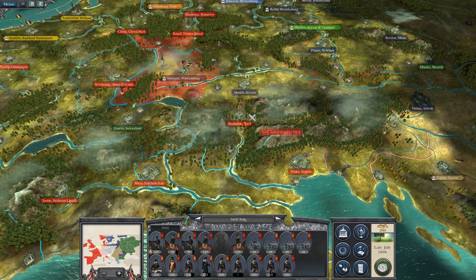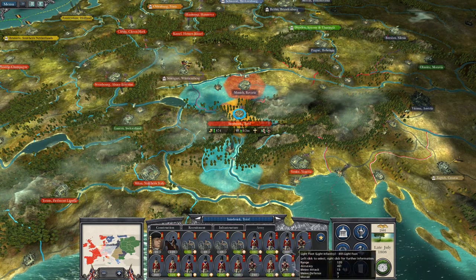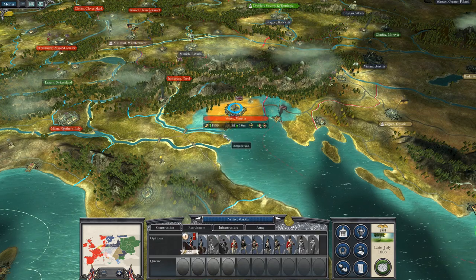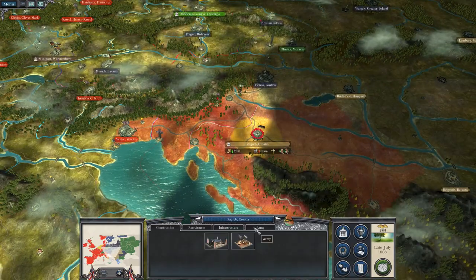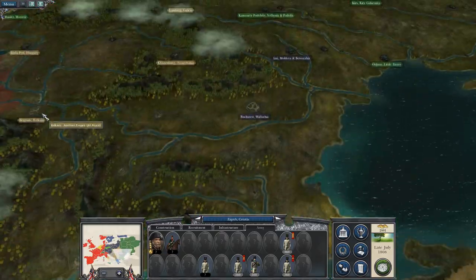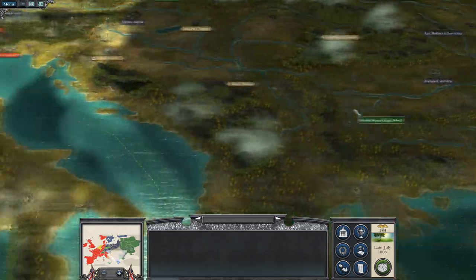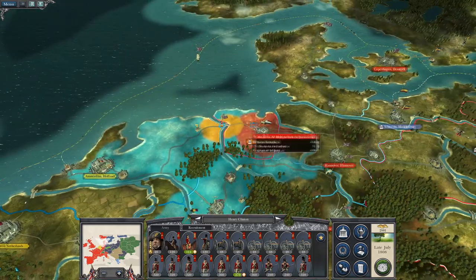They will be out of replenishment. I want this army at Innsbruck to move north to secure Munich, but I require a bit of replenishment. They are also doing some building so I may as well let them finish that. They are upgrading the army of Venice to push east and take Vienna. We still have this army here replenishing on the border, ready to hit Oldenburg.